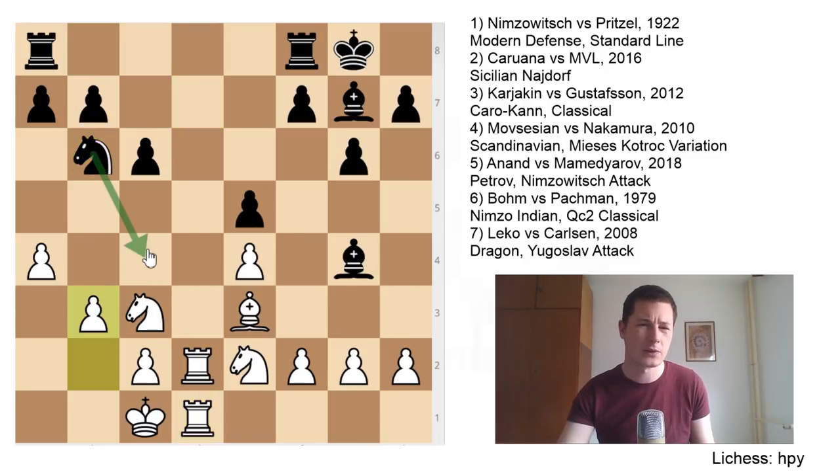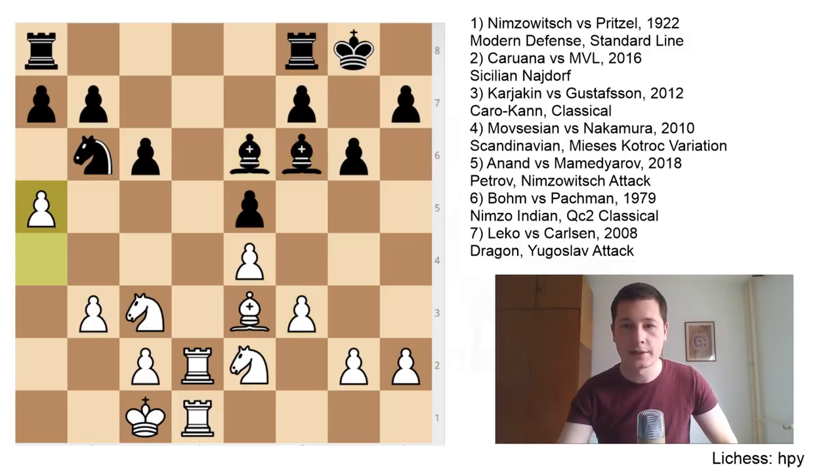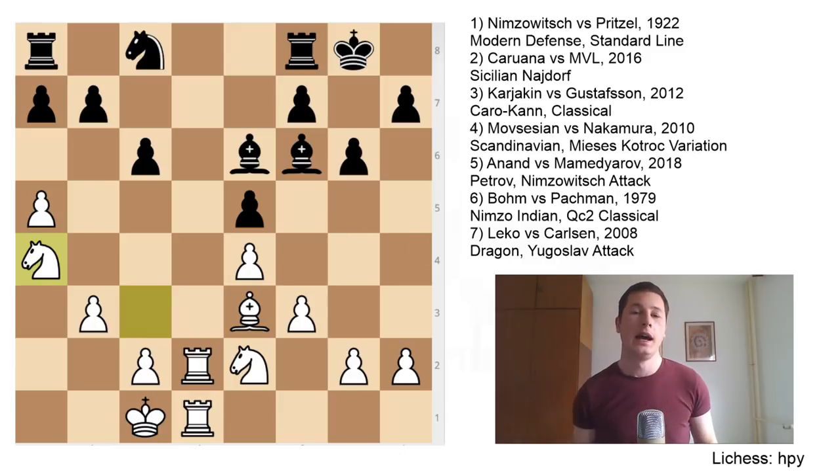Nb6 was a mistake — the knight is just bad there after b3. Bf6, trying to get the bishop out of that dead square on g7 — I would prefer f5, trying to cause some troubles on the kingside. F3, Be6, a5 chasing the knight away, Nc8, Na4. Here Nimzovich used one simple fact: black tried to bring an attacker to white's queenside by playing Nb6, which was a bad move. Nb6 gave white a tempo and gave him a square on a4 for his knight. Now Nimzovich is going for a positional queenside suffocation which is going to win the game.